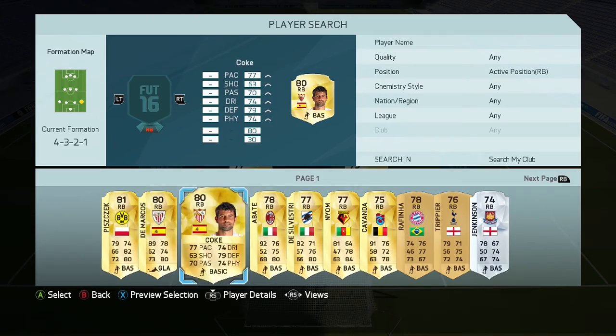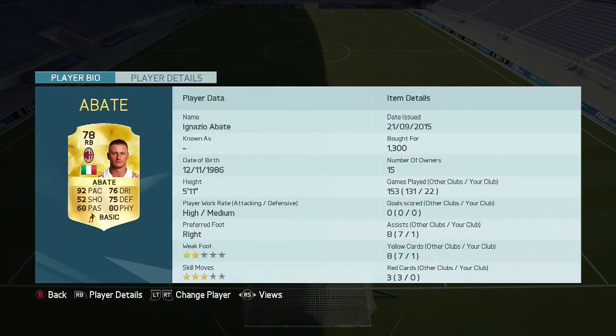In the right back position, we're going to go for Abate. You can go for any Italian right back here, but obviously Abate is like one of the best right backs in the game. You're going to go for him — only 1,000 coins, 92 pace and 80 physical.